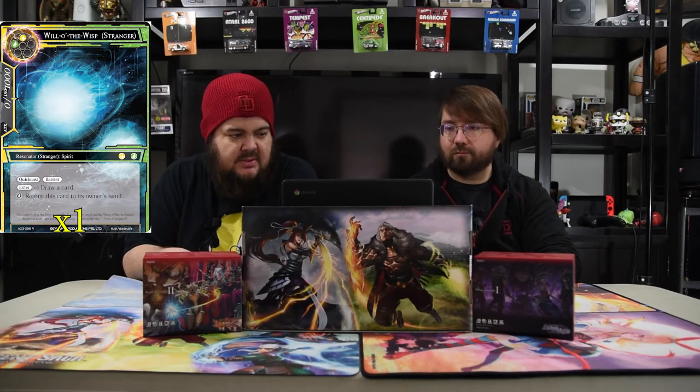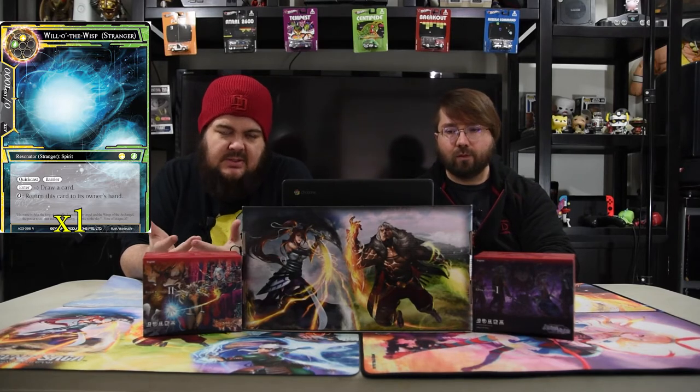First up on his strangers is Will of the Wisp. It is a white and a green for a 0-10 quick cast barrier. On entry, draw a card. Pay zero to return this card to hand. Just know that still triggers the 'no stranger' lose condition, so don't be wary of when you're bouncing — don't make it the last one. Yeah, don't bounce it to draw when it's your only stranger.